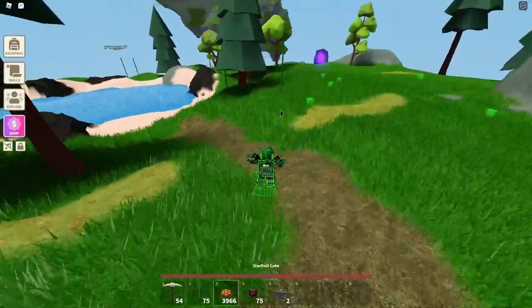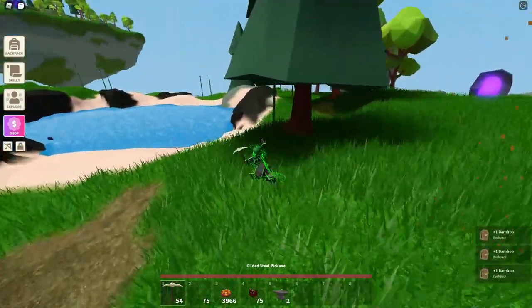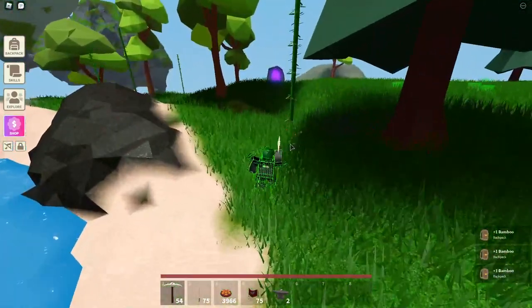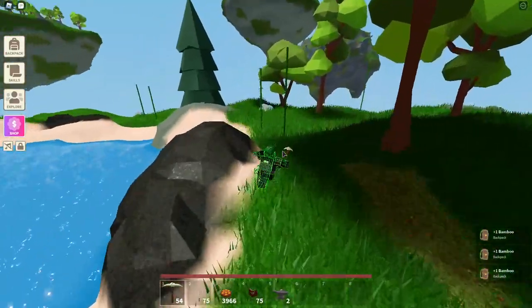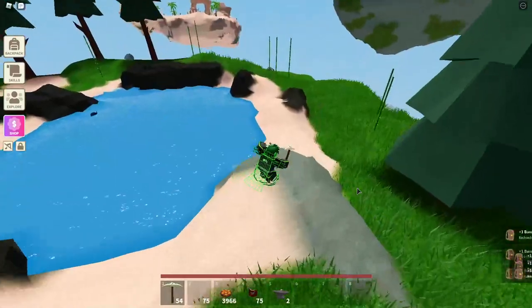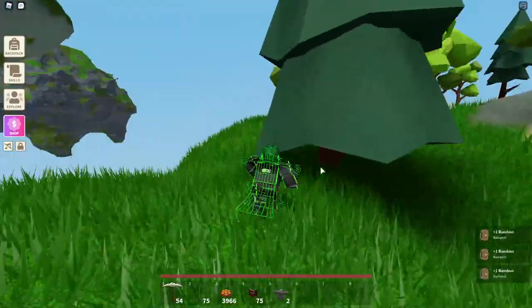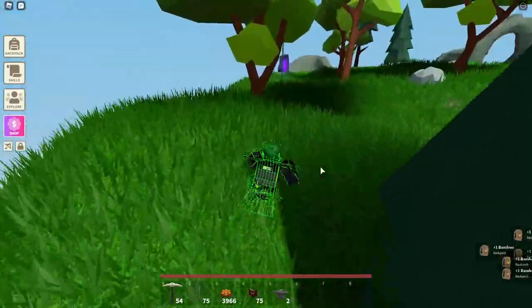So first, there are a couple of methods, but the fastest method is kind of mean because some people — so what you want to do, if you want the mean version, just go into public servers and go to the Bofoco Island.